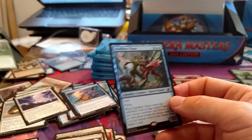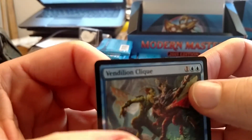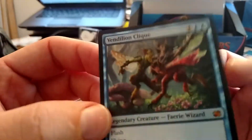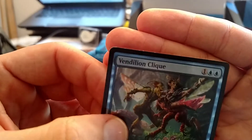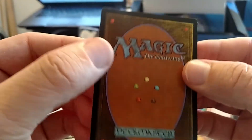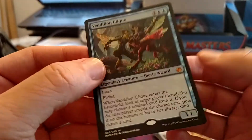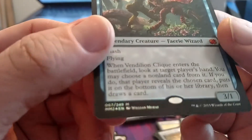I got a Scavenging Ooze but I got a foil Vendilion Clique — and it's damaged already. Of course it is. It's the first time I ever opened up a Vendilion Clique and out of the pack it's damaged up top. I'm excited to open a Vendilion Clique but I'm disappointed that it is damaged right out of the pack.